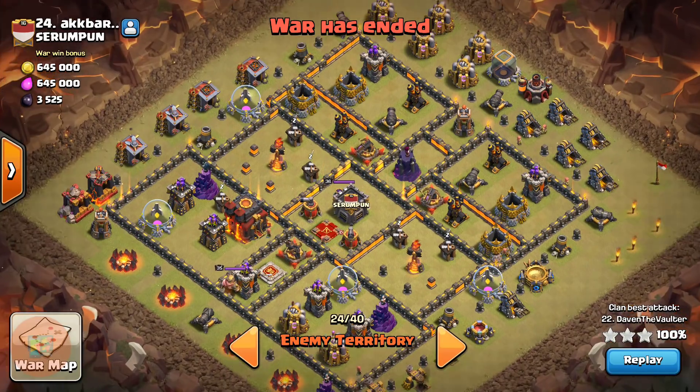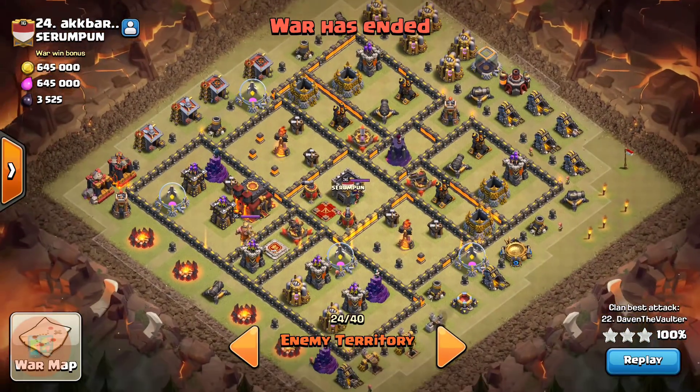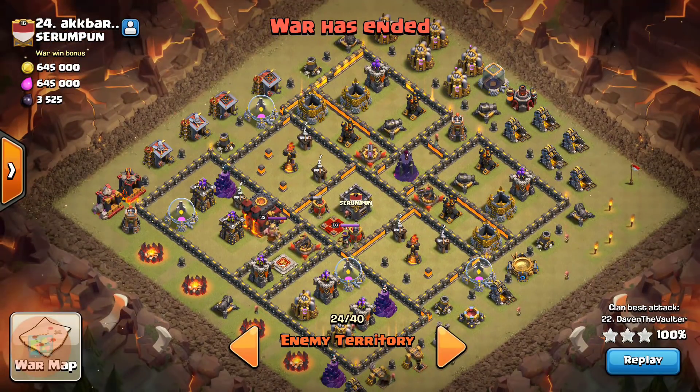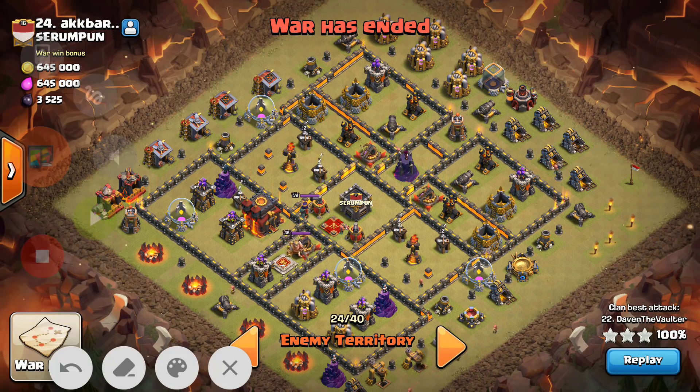If you see the current meta bases, all the air defenses are generally located to one side of the base and all the remaining defenses along with the archer queen are located on the other side. This is what you find generally in day-to-day wars, and you can use this kind of attack to destroy such bases. The attack was plain and simple but excellently planned.